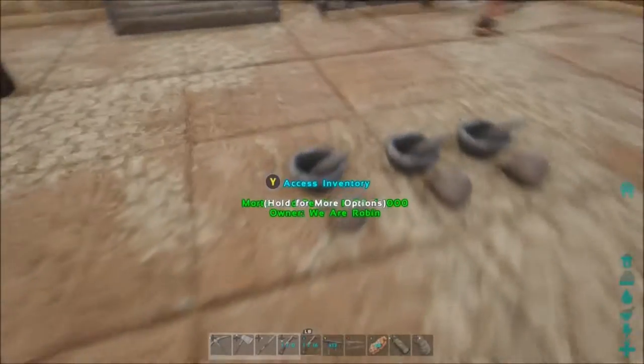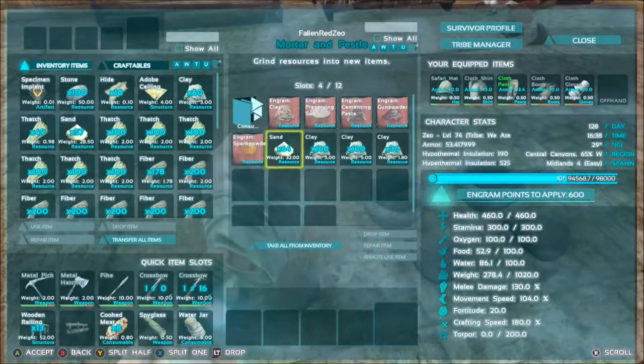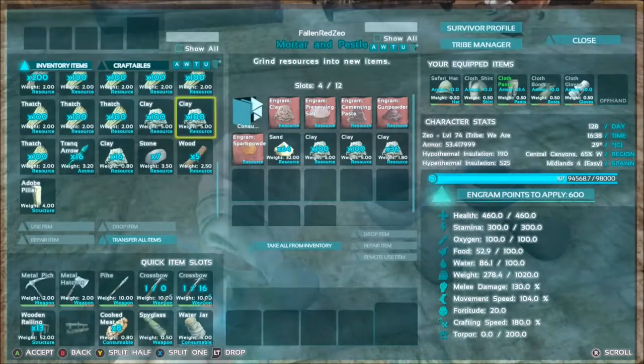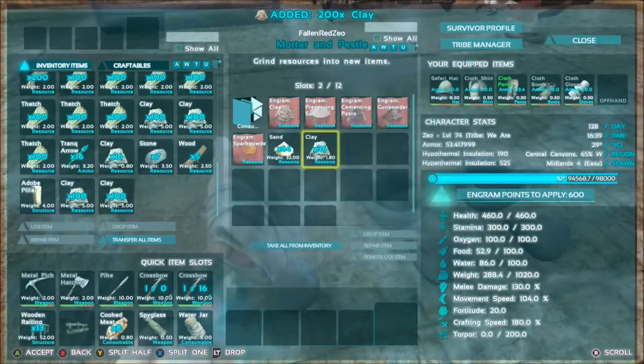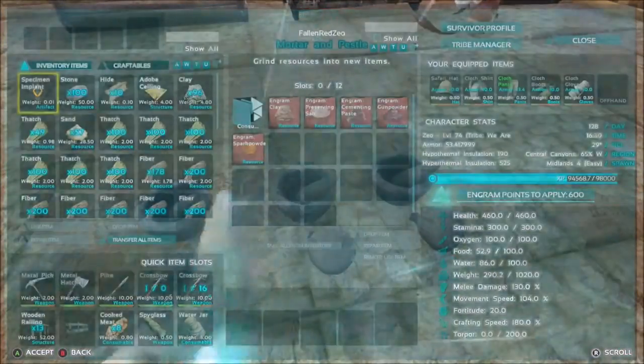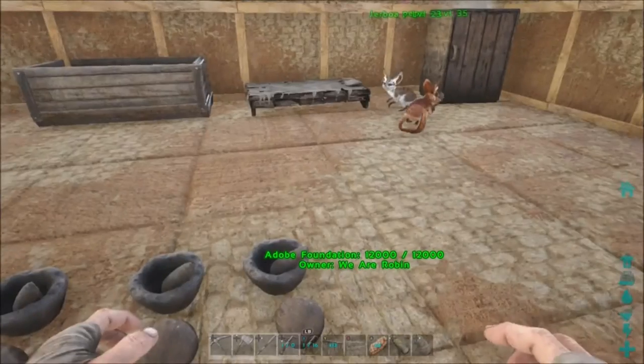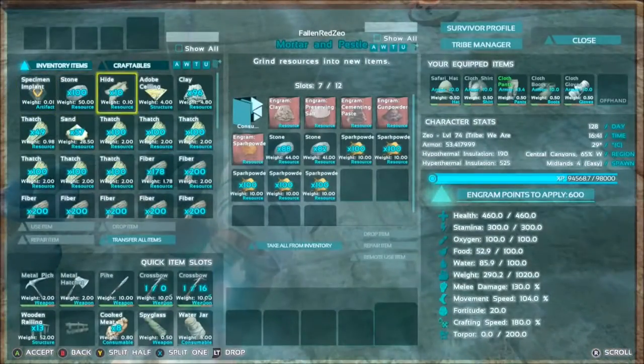Probably need some adobe too. Oh, there's adobe — how lucky is that! Or clay — I always call it adobe but it's clay, and you build adobe with clay. So let's go ahead and take a stack out here.